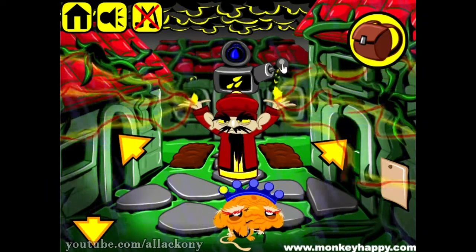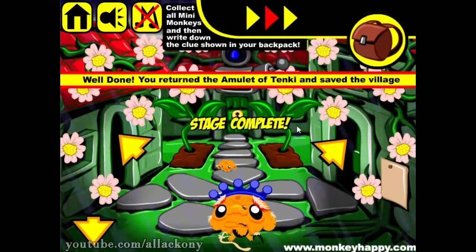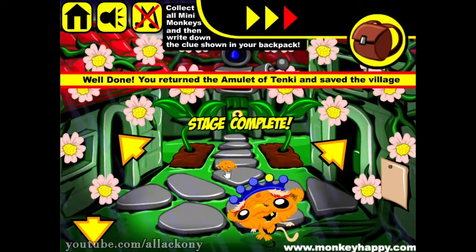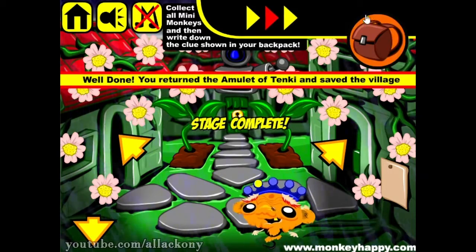Once we got the boss, we can kill him by summoning lightning, and that's how we complete Monkey Ghost Happy stage 464. I hope you guys have enjoyed — see you later, bye bye!